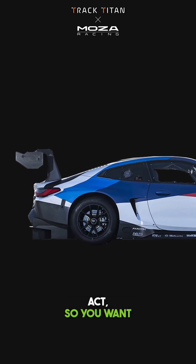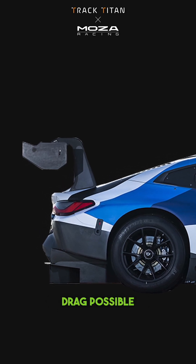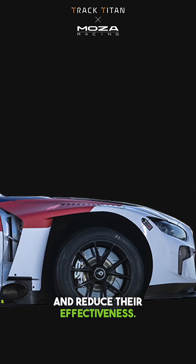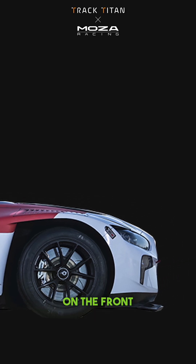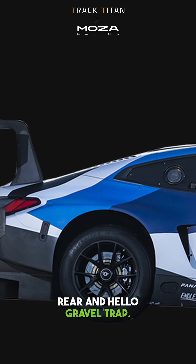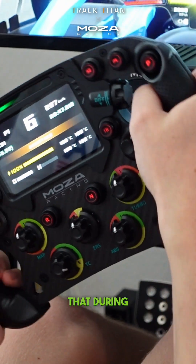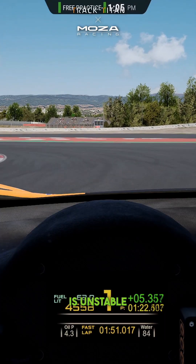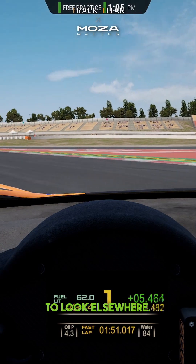Setting these up is a balancing act, so you want optimum cornering with the least drag possible on the straights. Too much angle on the rear can lift the front wheels and reduce their effectiveness. Likewise, too much angle on the front can lift the rear — and hello gravel trap. You also have to bear in mind that during slow corners, the aero is doing practically nothing, so if your car is unstable during those corners, then you need to look elsewhere.